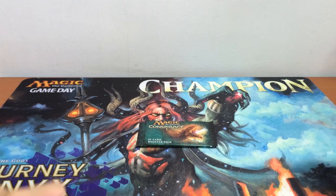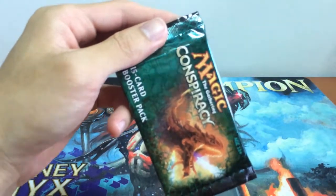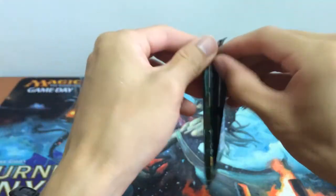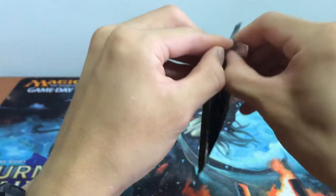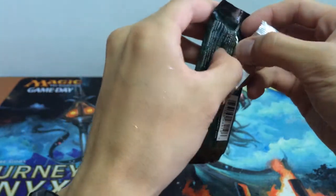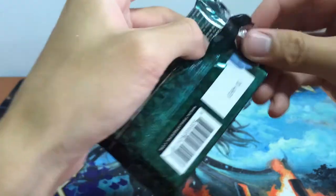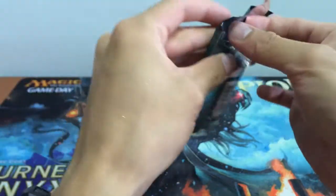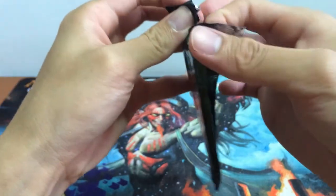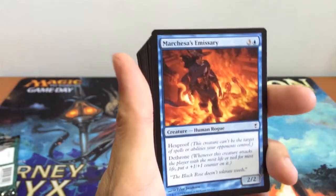Hi and welcome to MTG Managed Grid, and today we're going to open a pack of Conspiracy Booster Pack. Let's see what we have in the pack. Let's start by opening this up really carefully. I really should have a better way to open these without destroying them and still be able to play them again.